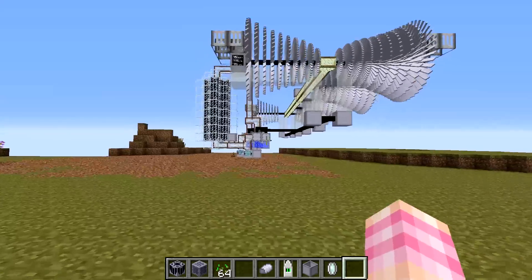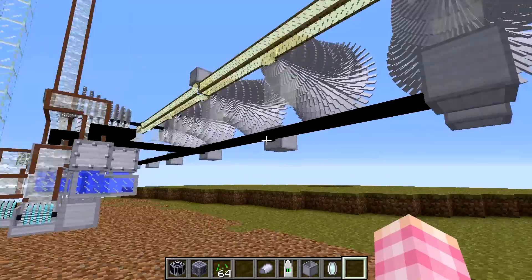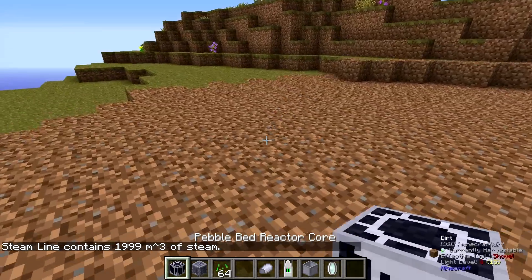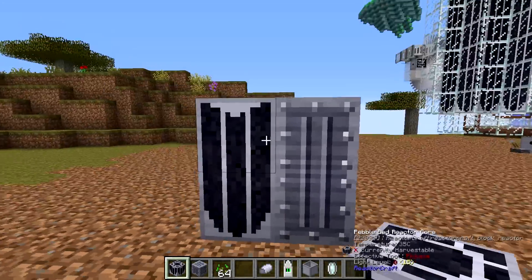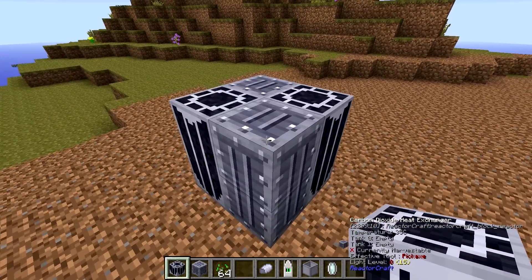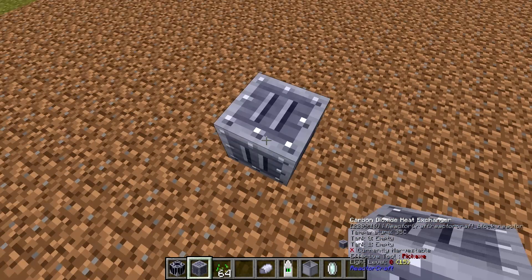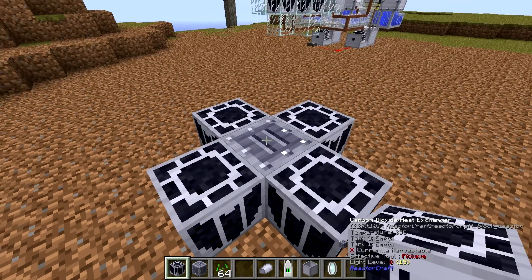So now this monstrosity over here — the high temperature gas reactor. We talked about this back in the old ReactorCraft series. It's changed a decent amount. Back when we last talked about this, I had built a pebble bed reactor that could run a low-pressure turbine at full power, but it doesn't work anymore. People have been commenting on that video that this doesn't work. That is not the way you build a pebble bed reactor anymore. You now build a pebble bed reactor with a carbon dioxide heat exchanger in the middle and four pebble bed reactor cores around it.